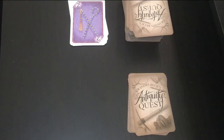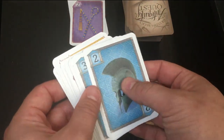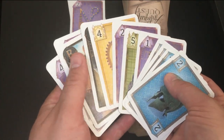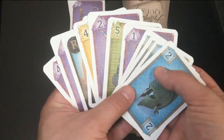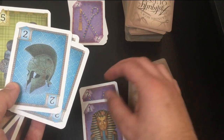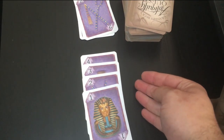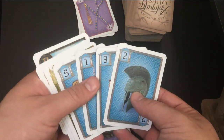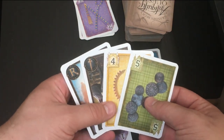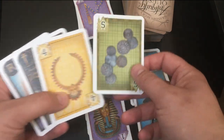A single turn looks like this: you start by doing one of the following — drawing two cards or taking the discard. If you draw two cards, you look at your hand. You need at least three cards to make a set. For example, I have one, two, three, and four — so I put these out. To make a perfect set I just need a five, which scores 1,000 points. You can keep making sets as long as you like. After you're done playing, you have to discard one card to the discard pile.